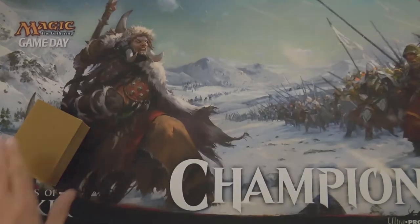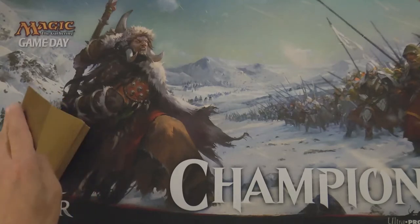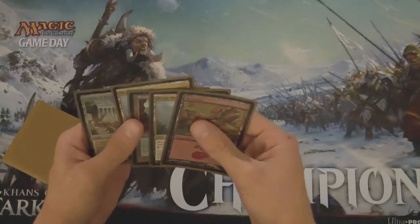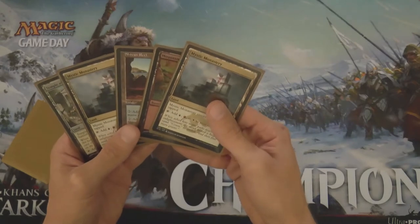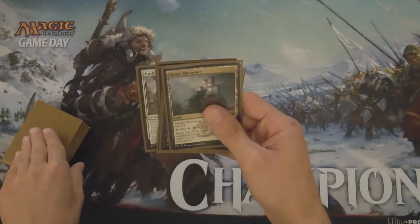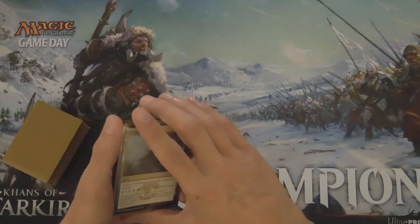All right, it's time for the Opening 7. So we're going to look at an opening hand on the play against an unknown opponent and analyze whether it is a keep or a mulligan. The reason I'm laughing is five cards here are land. That's not a land, that's not a land, so this is kind of an interesting one.